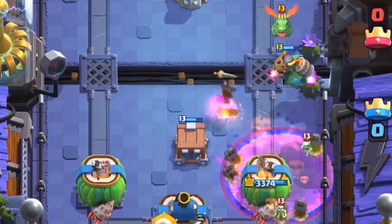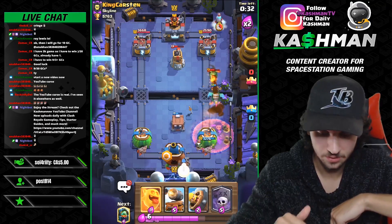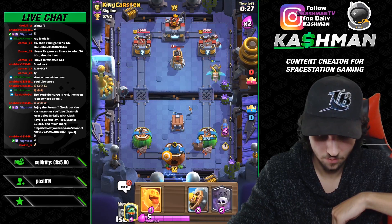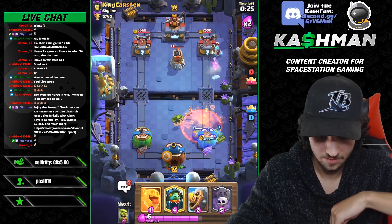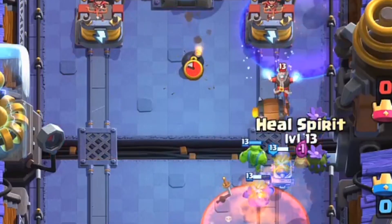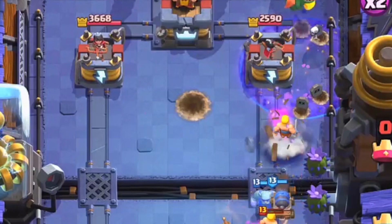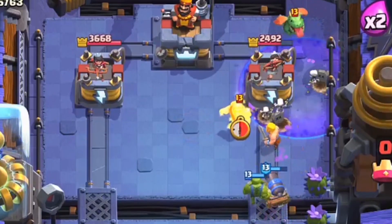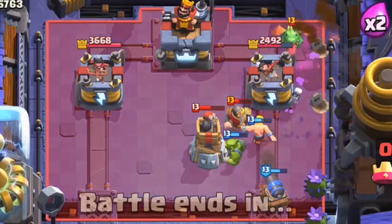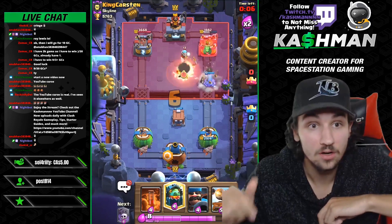In the graveyard mirror matchup, using offensive poisons is probably better, but right now I'm in a really good situation. I'll defend and probably put a Cannon Cart in front. He's going for the offensive poison, so this is my chance to go in and use the Heal Spirit to keep all my units alive. He doesn't have poison for the graveyard, so that's getting a little chip. I think I'm gonna go Goblin Cage on the back and just reset on defense.